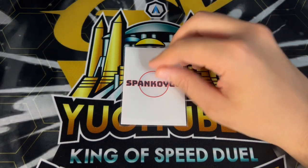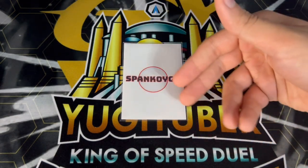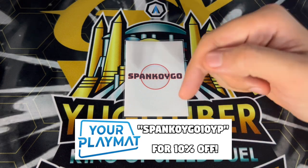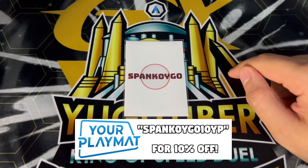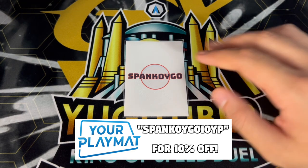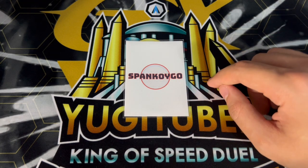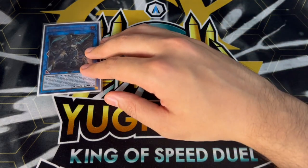Just before we get into the extra deck — if you guys want your own custom sleeves, custom play mat, or custom Spanko sleeves, check out yourplaymat.com. A link will be in the description below and you can use my code spanko ygo10yp for 10% off your order.